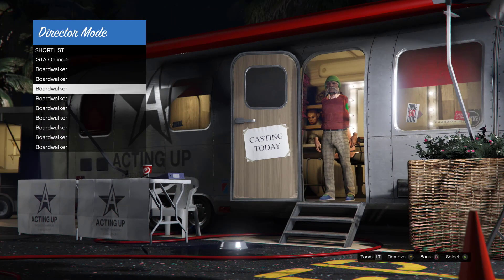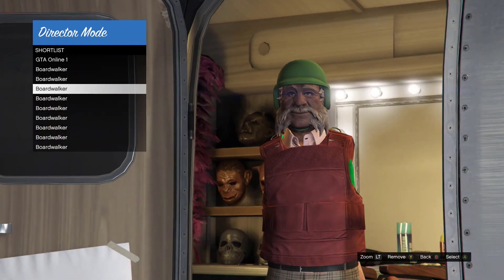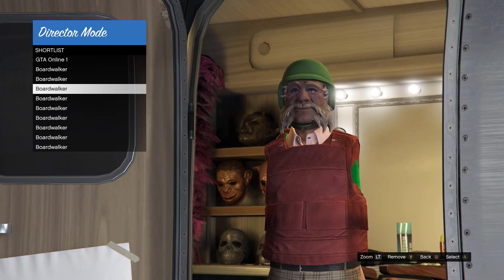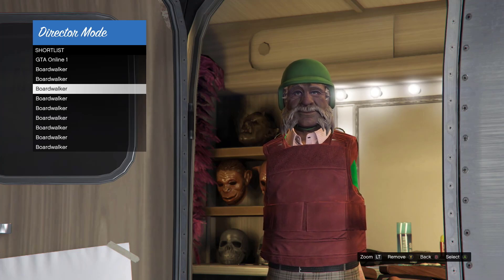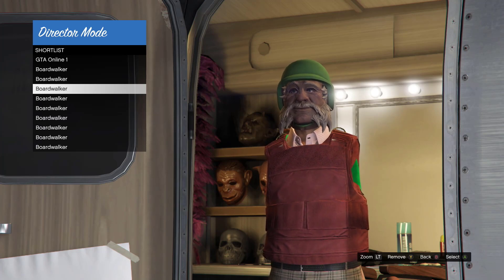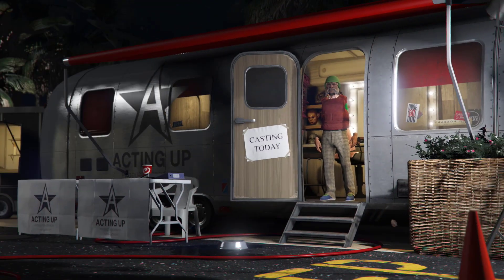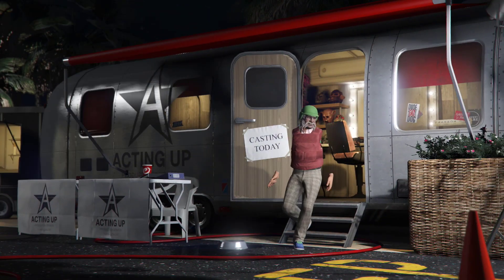As you can see, we got the green bulletproof helmet. From here it's simple — we're going to go back to online. Select the outfit, go back to director mode, and walk around for 30 seconds.